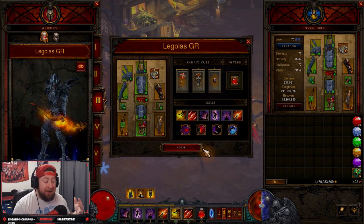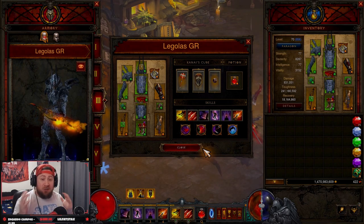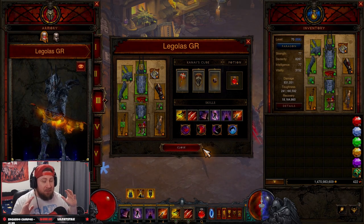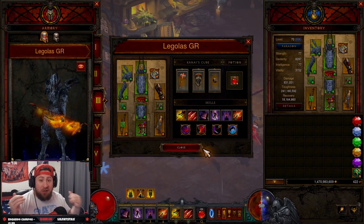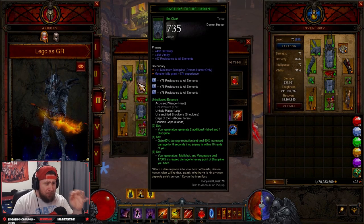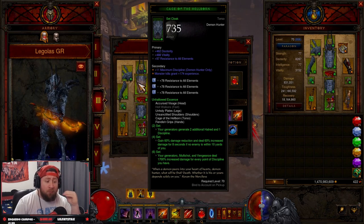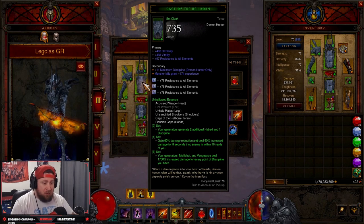It is actually really fast — I'm genuinely surprised it keeps up with GOD DH. On GR 90s I'm doing GOD DH in sub 1:20-1:30, and this build I can also do in a minute 30 on 90s, which is kind of crazy. There are also a few things I forgot to mention in the last video that I'm going to go over and highlight for you guys.